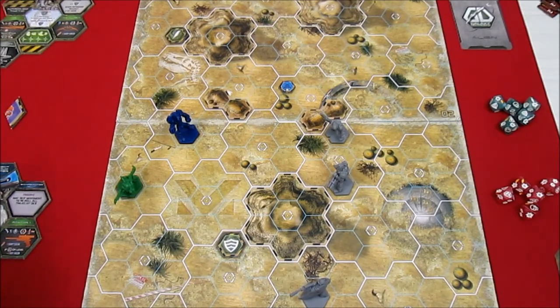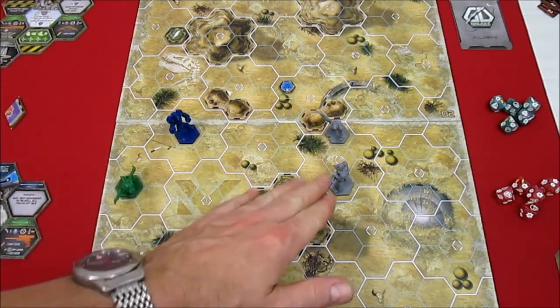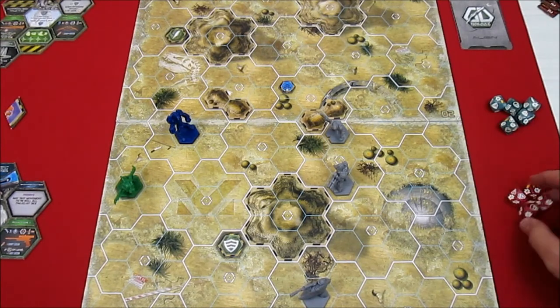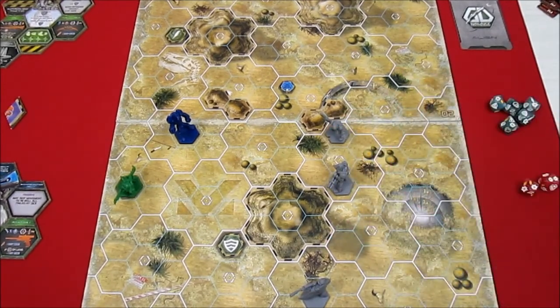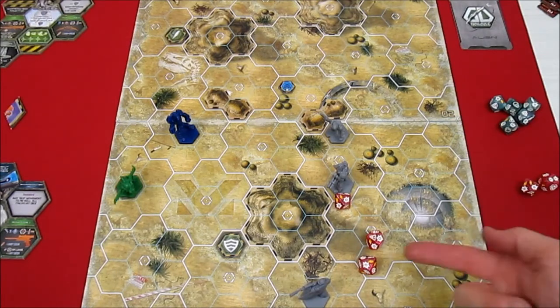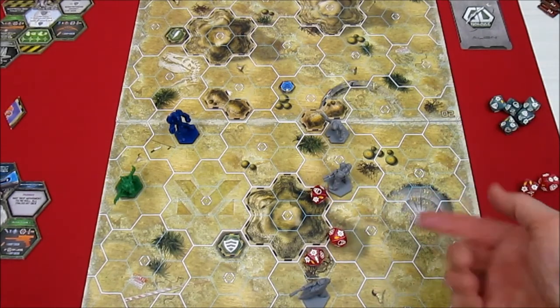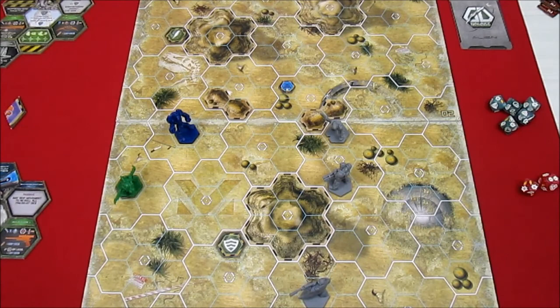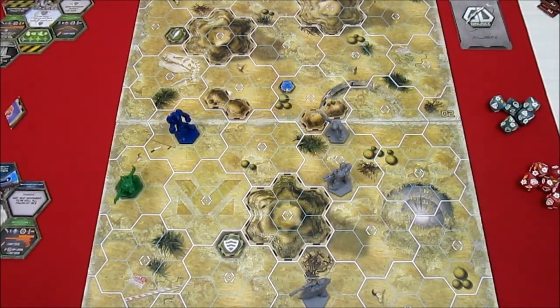We're into the Strategy phase. We have to assign the alpha agent - this time the Hulk is going first, then the Sniper, then the Med Tech. Now we roll for getting our wings, which means we could get a basic tactic. We roll three red dice for each agent and see if they get a GD symbol. Starting with the Hulk - he does not get a GD symbol. The Sniper also does not get a GD symbol. The Med Tech also does not roll one.